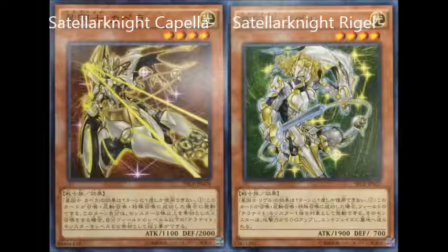The second card, Regale, is also level 4 light warrior type — it has every single Satellite stat lineup — with 1900 attack and 700 defense. You can only use the effect of Satellite Regale once a turn. When this card is normal or special summoned, you can target one Telenite monster on the field; that monster gains 500 attack and is sent to the graveyard during the end phase.